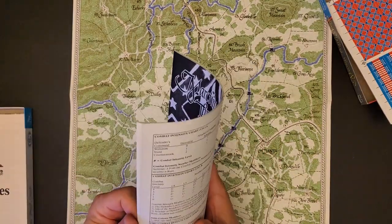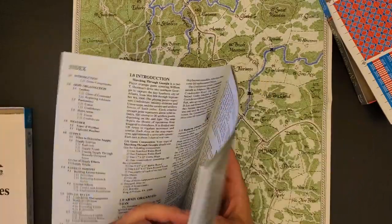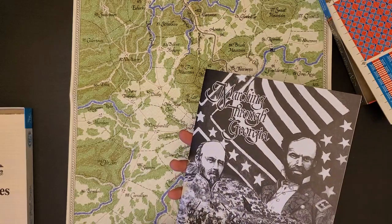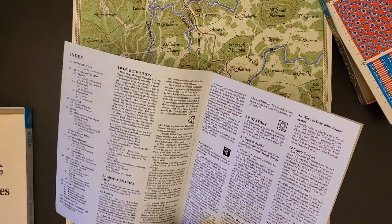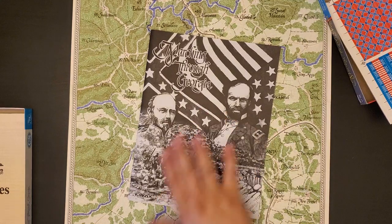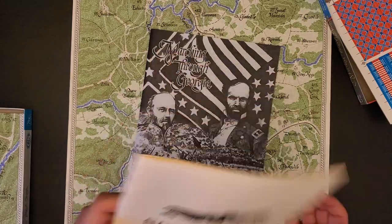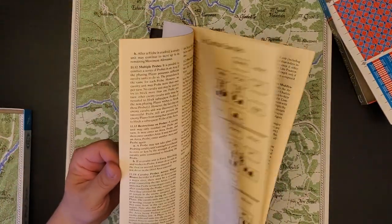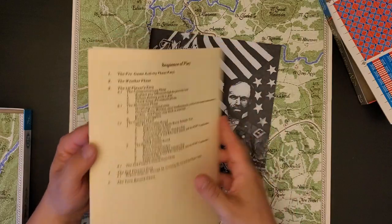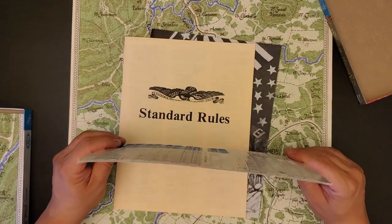You have a rulebook which feels like 16 pages, though there are no page numbers on the thing — which is irritating. We're going to go with roughly 16 pages. This is the exclusive rules, scenarios, and historical commentary. It looks like about four pages of exclusive rules. Then we have the standard rules, which also doesn't have page numbers, and this looks like about 16 pages too. Sequence of play is on the back. There's a lot of hidden movement here. You can see the counters — there's one counter sheet on very thick, brown core stock.